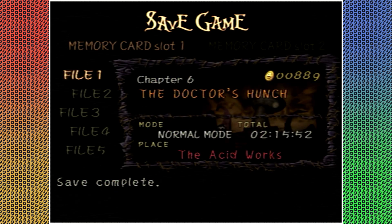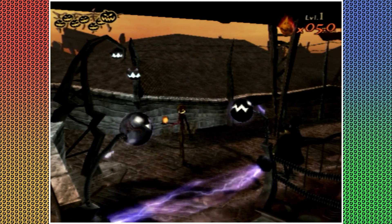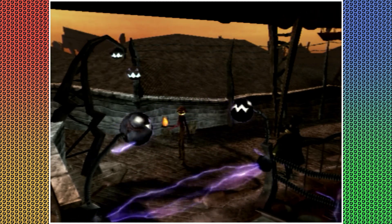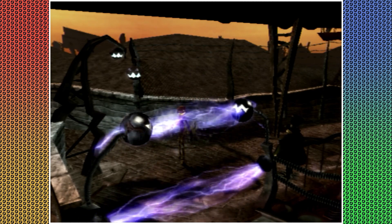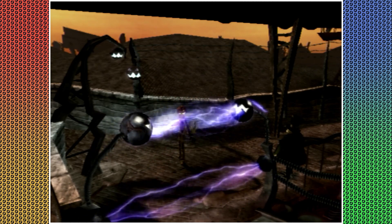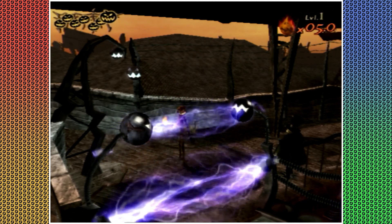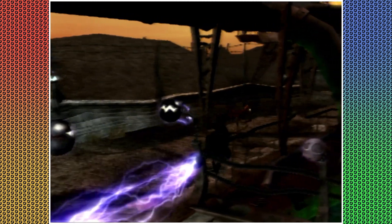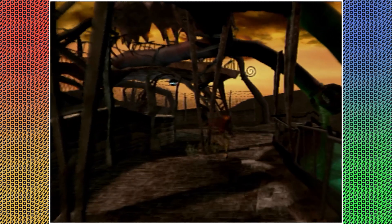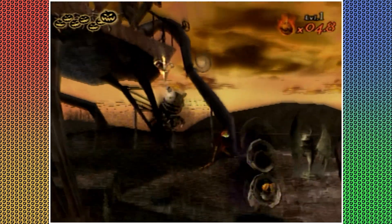Do you want to try the pumpkin king one? Yeah, okay, let's try it. I think I have to switch to this outfit. So left, down, right, up, right, down, left, up. Let's see — now look at the comments.